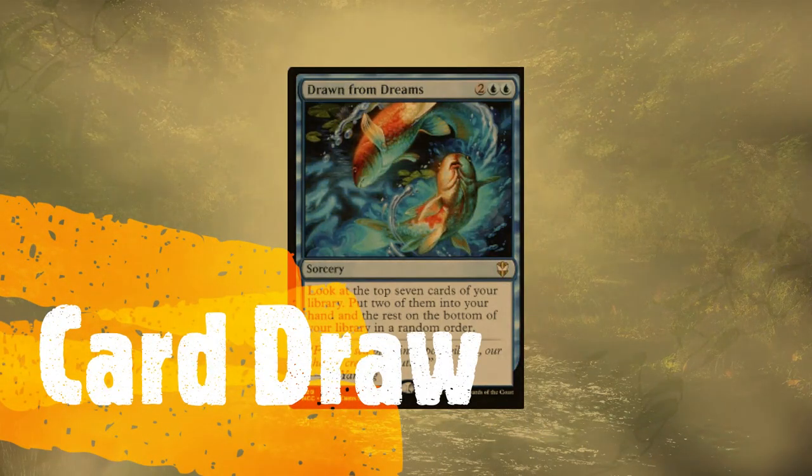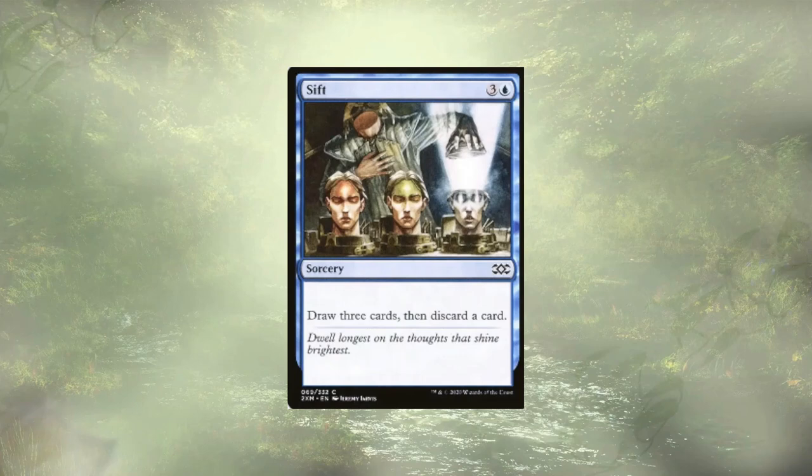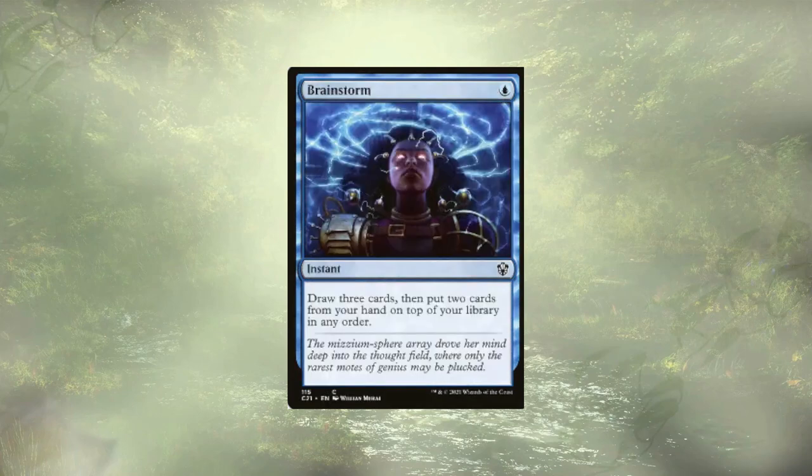We've mentioned a lot of ways to draw cards, so let's see what we've got. Drawn from Dreams lets us take two of the top seven cards into our hand from our library, putting the rest on the bottom — while this isn't technically drawing as far as triggers go, it does allow a lot of card selection. We have Sift, which lets us draw three and discard one. Windfall is a little group-huggy for my taste, but it forces every player to discard their entire hand and draw cards equal to the highest number discarded this way, which can let us dig deep. Brainstorm is our classic cantrip that lets us draw three and put two cards back on top — great card selection.